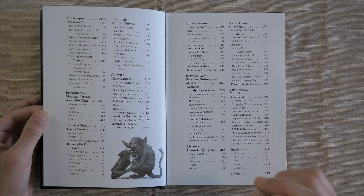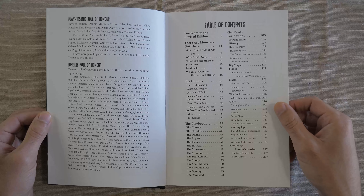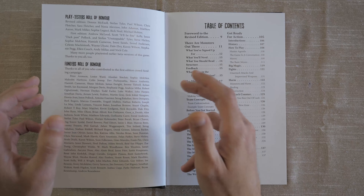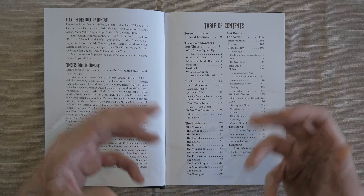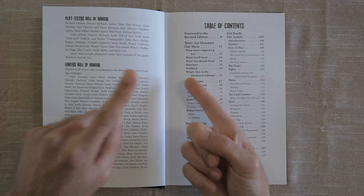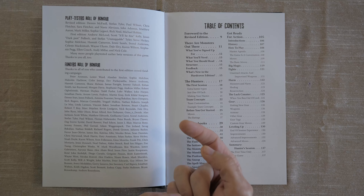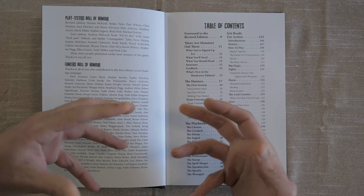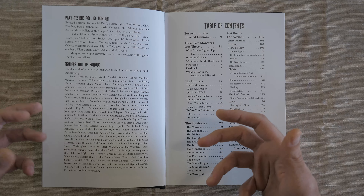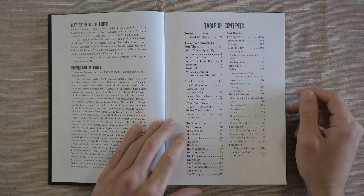The first thing I really want to talk about is how the book is laid out, as we'll see in the table of contents. We have our standard introduction chapter, which for the Apocalypse Engine games is very important because this is a very new presentation of the role-playing aspect. Then we get some details about the Hunters and the first session, and then we actually get into character creation in the form of the playbooks. A majority of this book is written with the GM, or the keeper as it's called here, in mind. Everything, with the exception of the playbooks, is for the keeper.